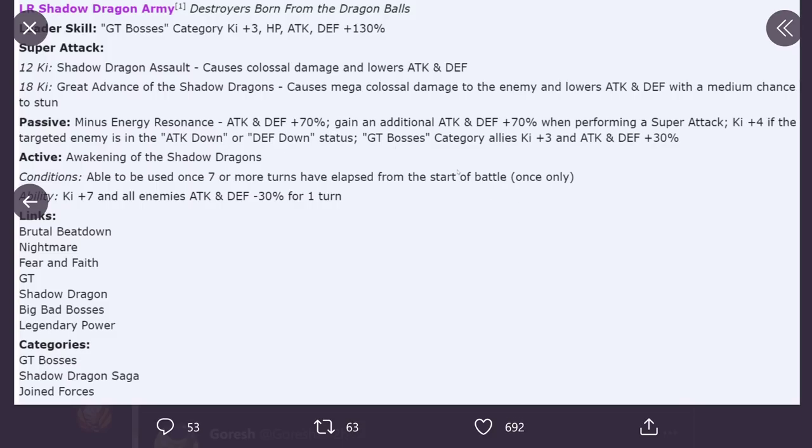We have LR Shadow Dragon Army Destroyers Born from the Dragon Balls. Leader skill: GT Bosses category — Ki plus three, HP, Attack, and Defense plus 130%. This is the first leader for this new category. While they're not a dokkan-fest leader, 130 across the board is still solid. Super attack at 12 Ki: Shadow Dragon Assault — causes colossal damage and lowers Attack and Defense. At 18 Ki: Great Advance of the Shadow Dragons — causes mega colossal damage, lowers Attack and Defense with a medium chance to stun. Passive: Attack and Defense plus 70%, gains an additional Attack and Defense plus 70% when performing a super attack, and Ki plus four if the targeted enemy is in Attack Down or Defense Down status.